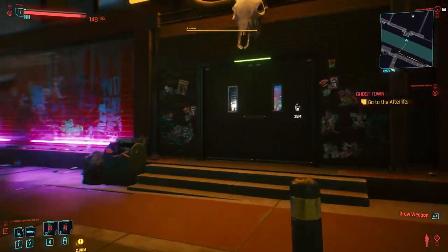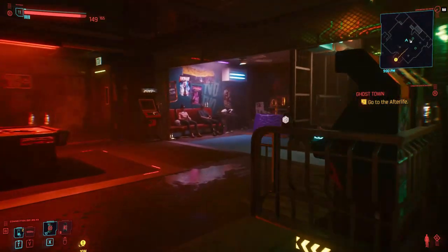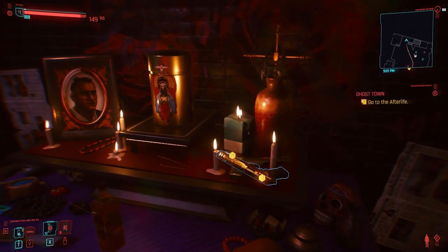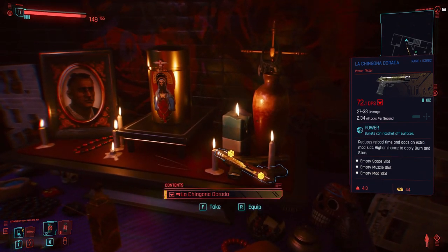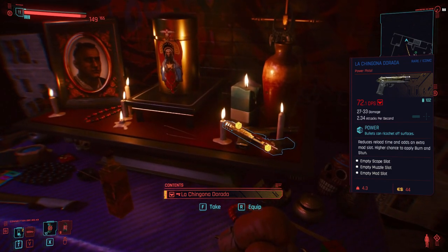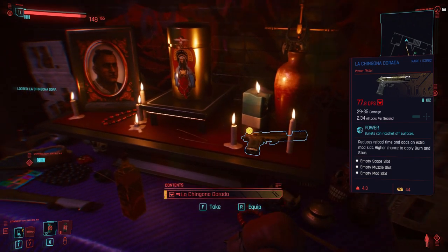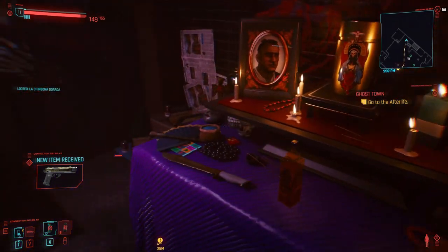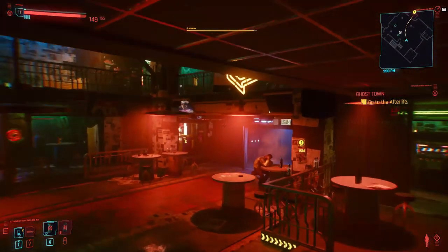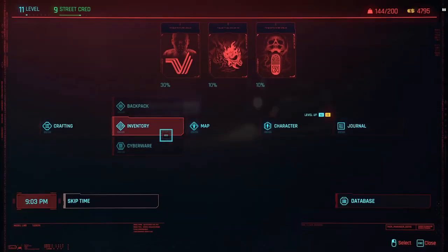I was so excited to get the guns! Once you get inside, lo and behold, two pistols will be waiting for you — two rare iconic pistols called 'La Chingona Dorada.' Just grab them. You'll also be able to upgrade them to epic and then to legendary. Make sure to get the rare version first, and then upgrade as you like.